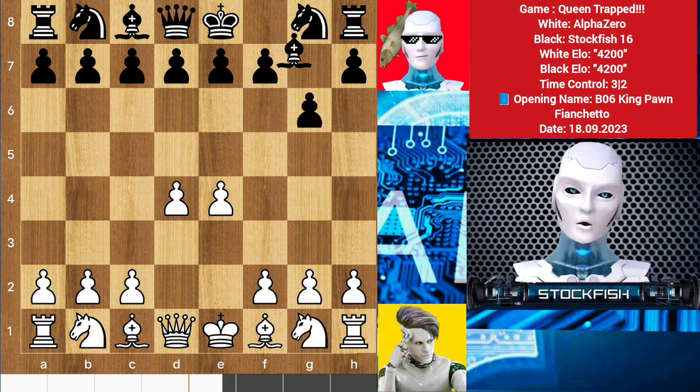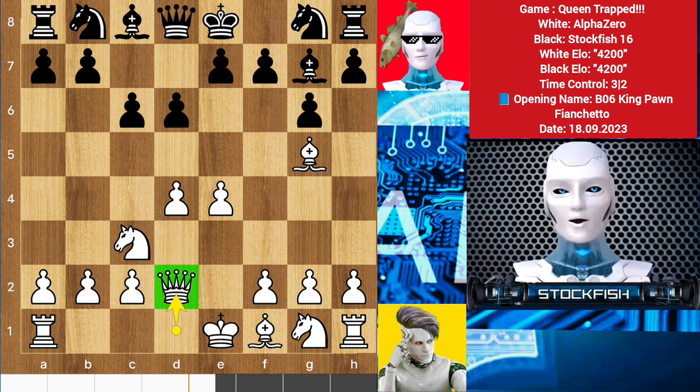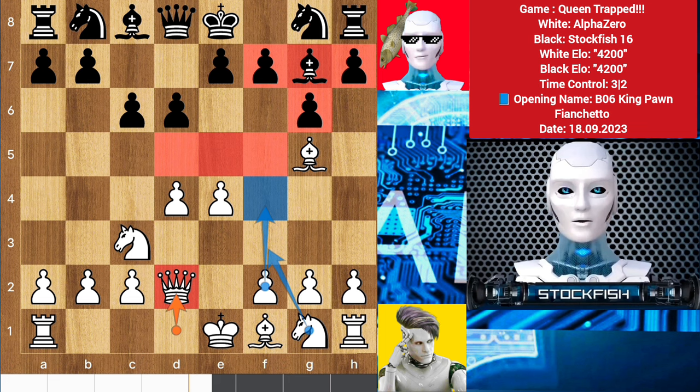d4, bishop g7, knight c3, and we have d6, bishop g5, c6, queen d2. This queen d2 move contains a nice strategy. Alpha wants to play f4 to put my knight behind the pawn, which will help Alpha to control more center squares in front of this King's Indian pawn structure, so knight d2.